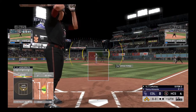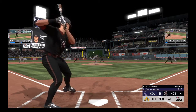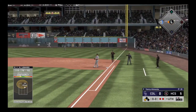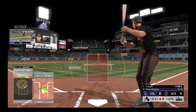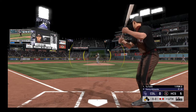DJ LaMahieu swings and grabs it to short, to second for one, back to Murphy — and they get them both. So the batting order turns over now, set to go: Ty Cobb. It was a single for him in his last at-bat.